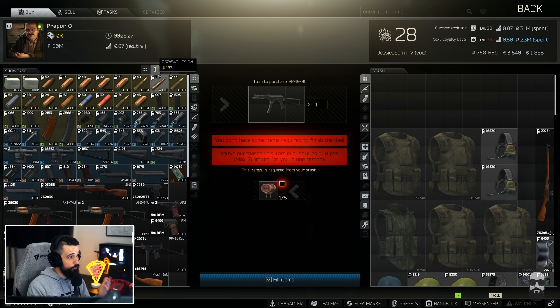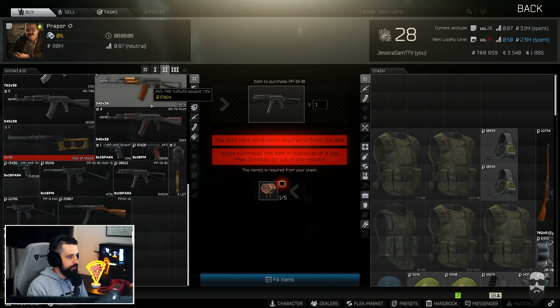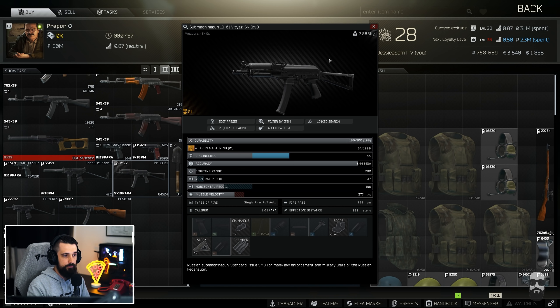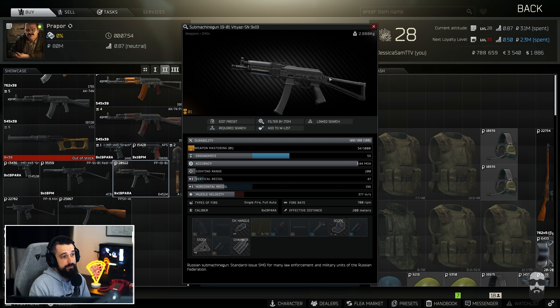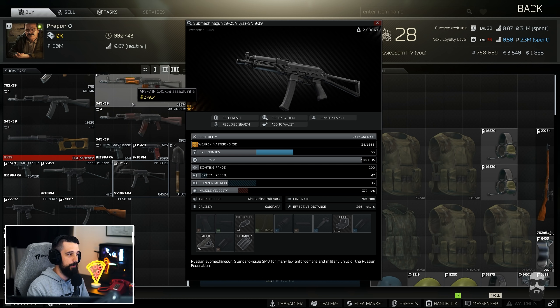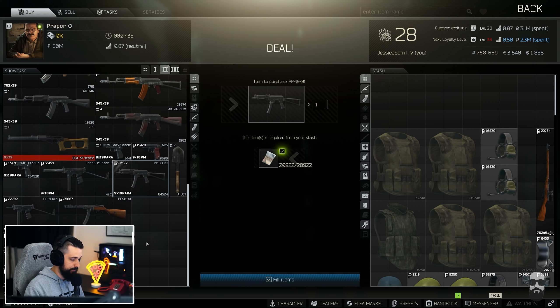At level one Prapor, you can barter for the PP-19, which is a really great budget weapon. It's full auto, it's nine mil, and it has really manageable recoil. These are pretty modular along the way — you can even barter for some pretty modded-out ones at Mechanic. At level two you can even purchase one for 20,000 rubles. Nine mil ammo is not hard to come by and not very expensive, and these guns are not very expensive either. You can absolutely wreck with them — I've seen Pestily run Labs with these and just absolutely destroy players and Raiders.